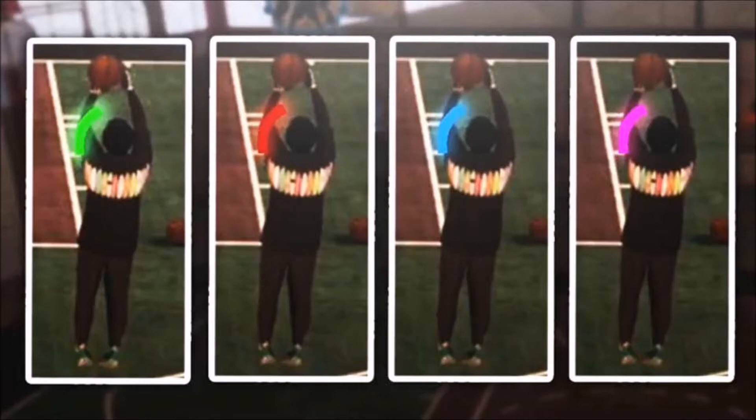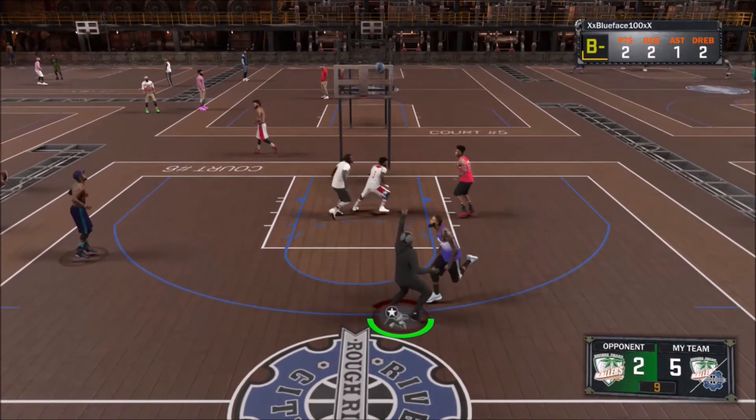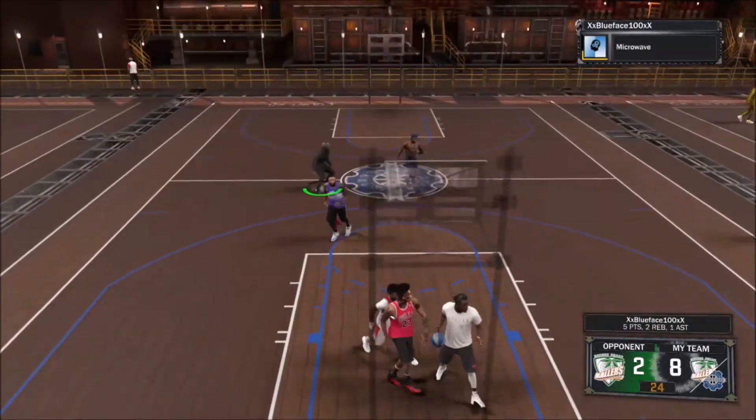Number two: your shot meter only gonna show up if you shoot. In 2K17, 16, and 15, your shot meter was just under your player at all times — now it only shows up if you shoot the ball. Number three: in 2K18, green lights will be much harder to get this year.